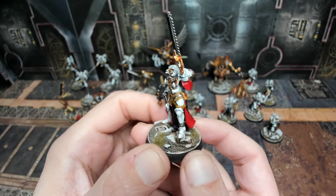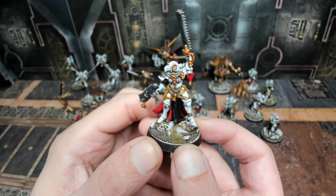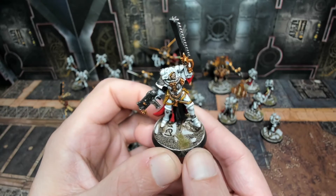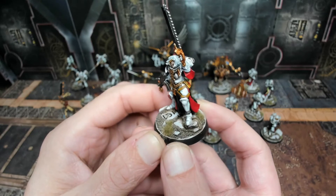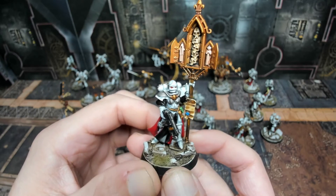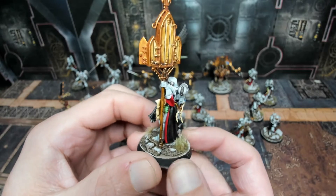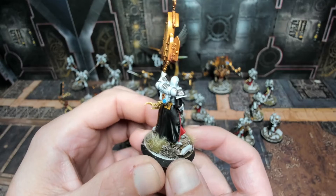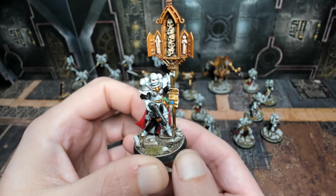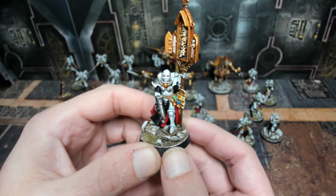Moving on to our Battle Sisters. Here is the Sister Superior with krak and frag grenades, chainsword and bolter, and an eye patch — definitely a veteran. Used contrast paints for the leather work, and transitioned the built-in basing bits into our custom bases with grass for the final effect. Next we have the Standard Bearer — she carries a pole with the reliquary on top, with skulls and memorabilia to motivate her fellow sisters in battle. One of my favorite models. The standard is absolutely loaded with details, from the wood of the banner to the parchment paper and little Imperial seal on it.